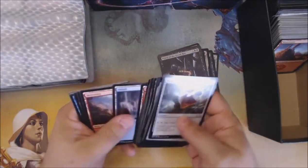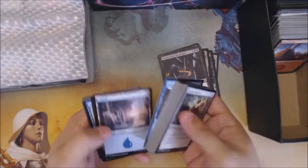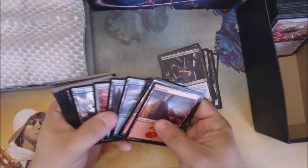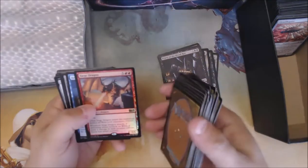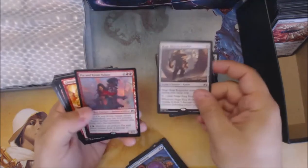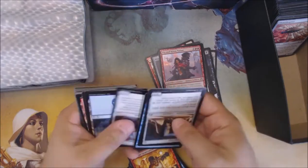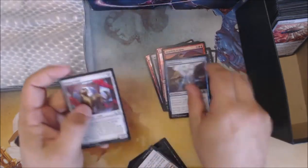There might actually be a deck here too. I see a lot of red and blue. Darksteel Citadel. And Soul Artifact. Not bad. This is a deck - it was pretty janky. There's a Foil Siege Dragon. Mage Ring Responder. PN Key. Nice. And Hoarding Dragon. Another Soul Artifact.